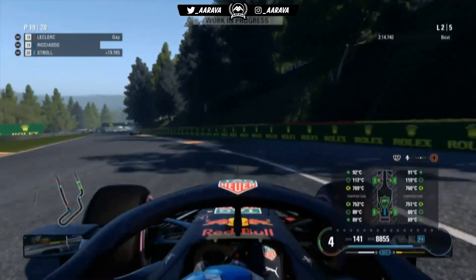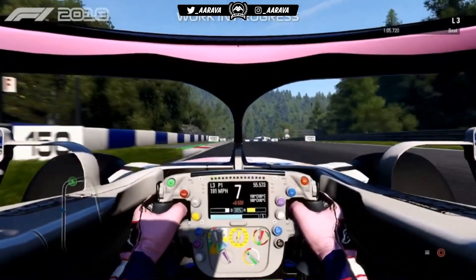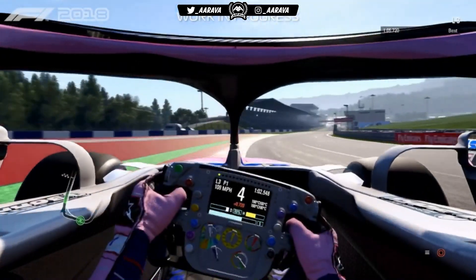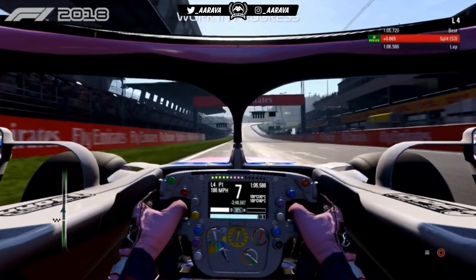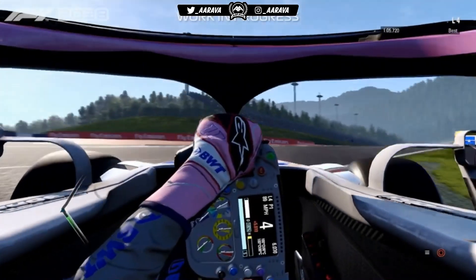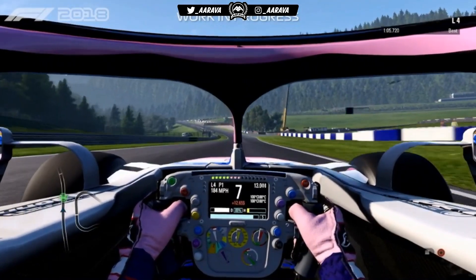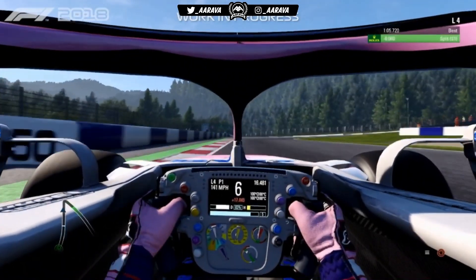We now cut to a Force India — apologies for the frame rate, as it's from the Twitch live stream which I think they streamed at 30fps. So a good spread: we've had the Ferrari, the Red Bull and the Force India. These look like the only three cars they're willing to show at E3. Obviously you can't really hear the sounds because Lee Mather is being interviewed the entire time, so you can hardly hear the engine over the commentary.